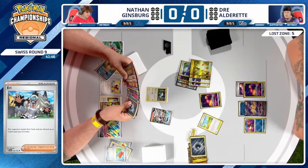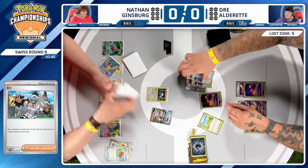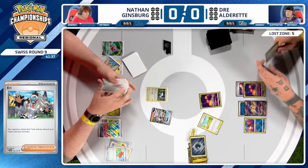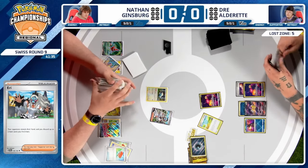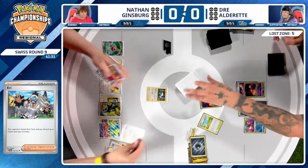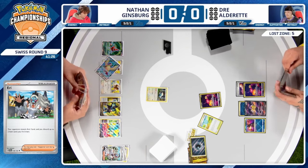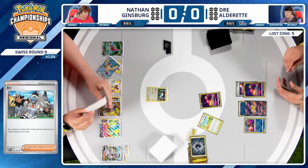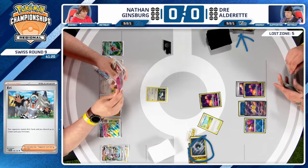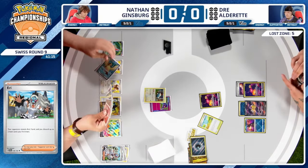Dre probably knew another Eerie was coming, so I'm surprised he didn't play a Super Rod to replenish. Getting Pokémon back isn't really going to help at this point — you're running out of resources: switching cards, Super Rods, Mirage Gates. One Super Rod is in the Lost Zone, two are over here — that's one Super Rod left, and the Poké Stop just discarded two energies and the Roaring Moon EX itself.